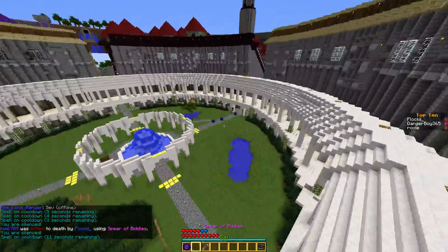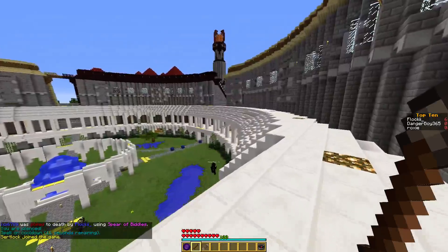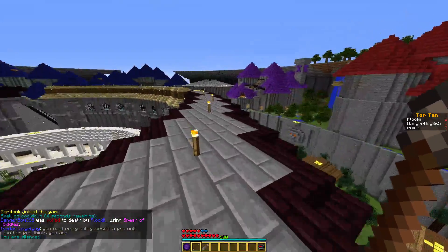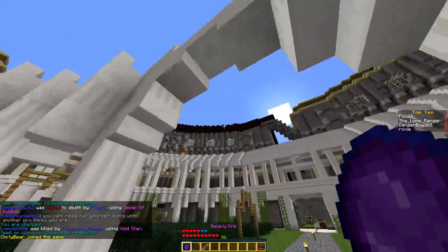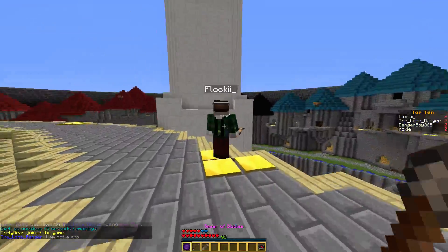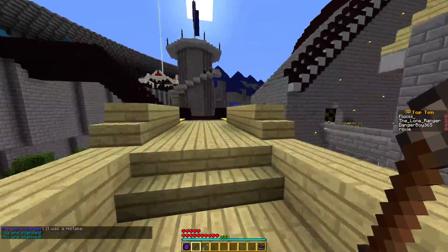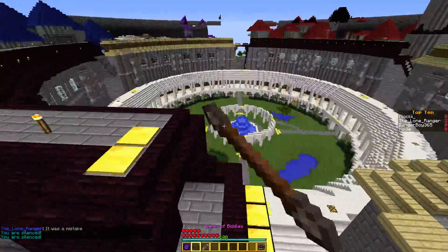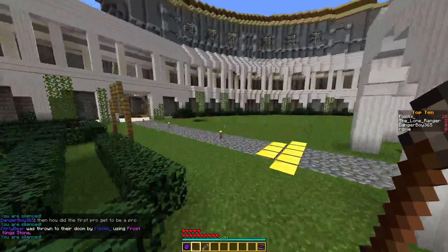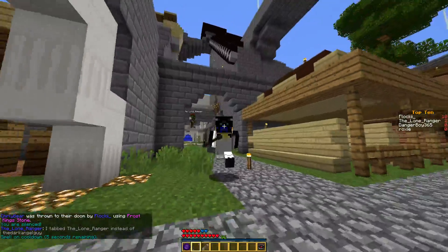The only annoying thing about this is that the orb has a fairly long cooldown of 30 seconds. Here's another good one — say you're down here, you teleport up onto the ring, and it works pretty well. That was one of the more well-known ones. I was more interested in seeing if I could find some reliable teleports that are more focused on looking outwards rather than straight up.